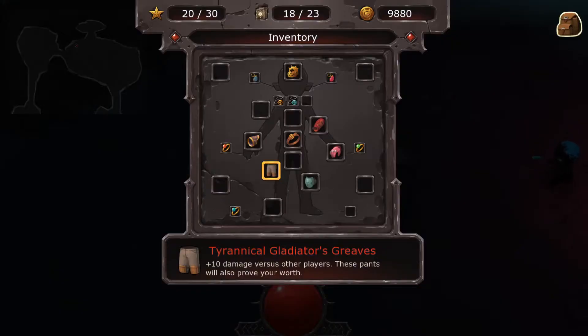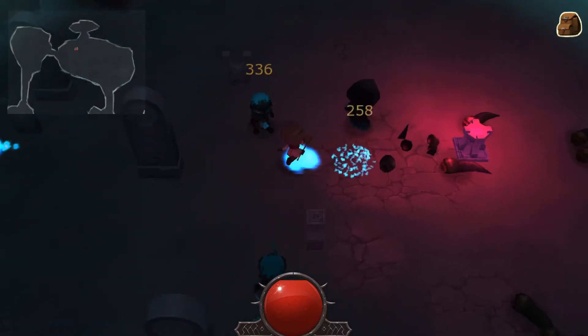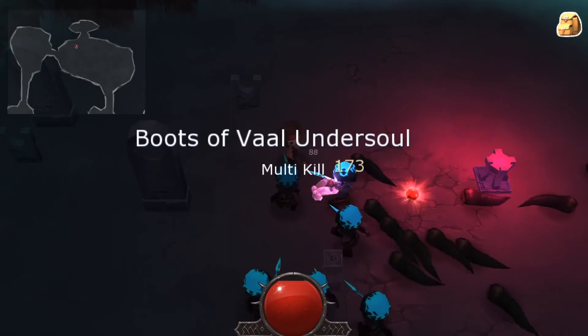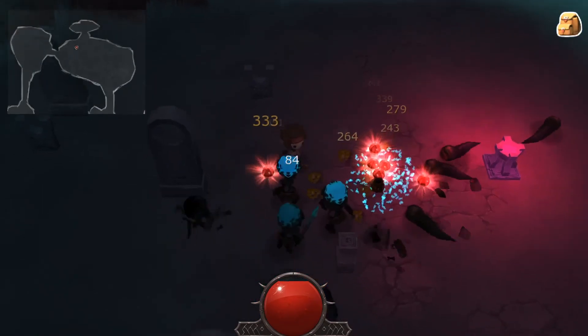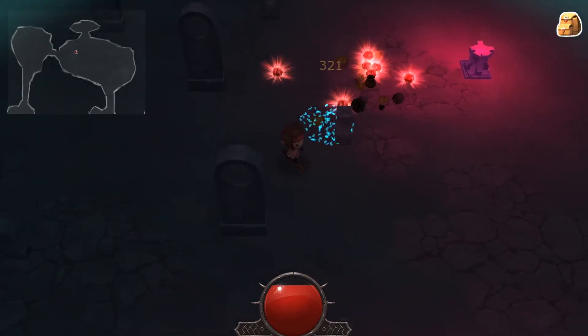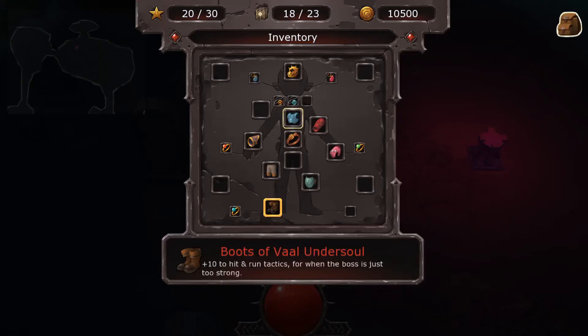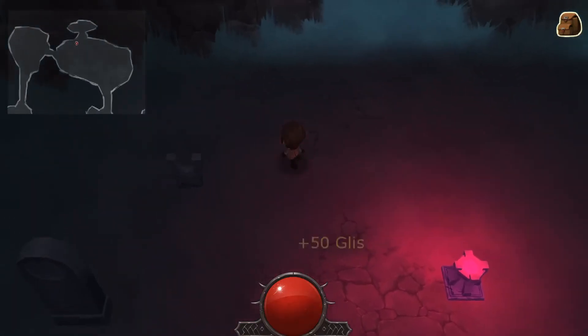'Tyrannical Gladiator Greaves — damage versus other players; these pens will prove your worth.' Look at all the rats — without the dynamic lighting it wouldn't be as impressive as it is right now. 'Boots of Veil Undersoul — tend to hit and run tactics for when the boss is just too strong. Guardian Angel — revives you with 20 health when you are killed by a unicorn.' I'm so hoping the boss is going to be a unicorn!